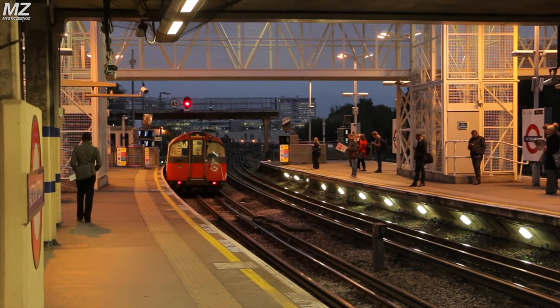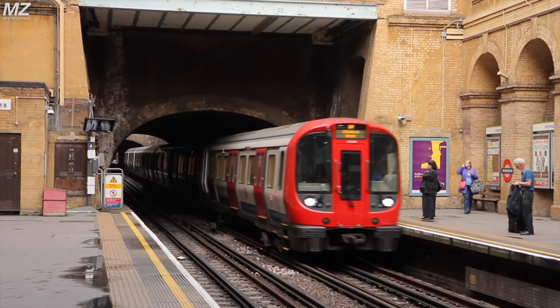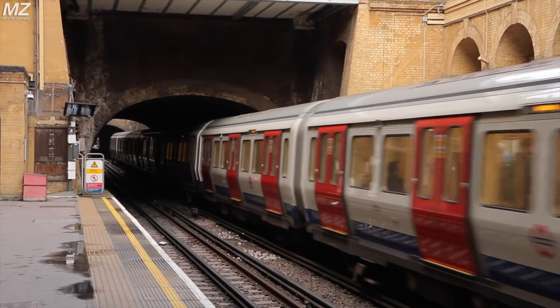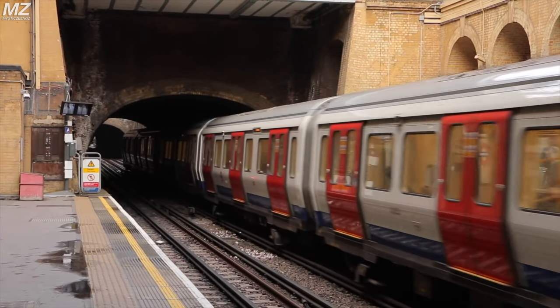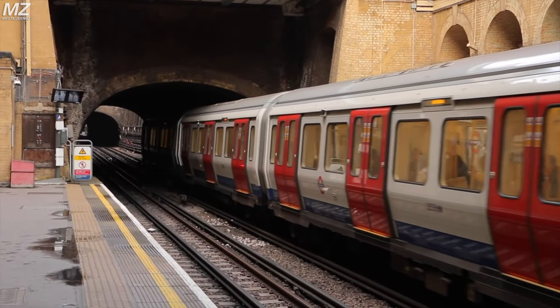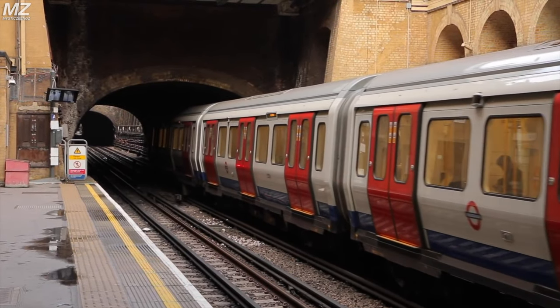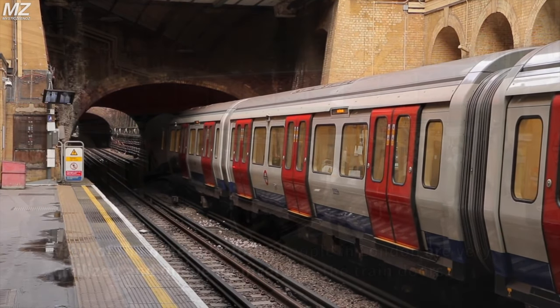The District Line, being a subsurface line, is one of my favorite London Underground lines. It has some cool rolling stock, an interesting route and service pattern, and it doesn't run underground for the majority of its route. It would be a fun route to operate in TSW, and I hope it comes to the game in the future. If you enjoyed this video and want to see the District Line in TSW too, like the video and subscribe to the channel for more content.